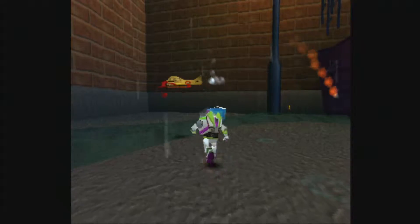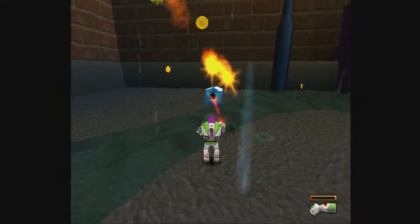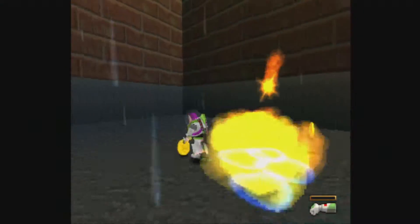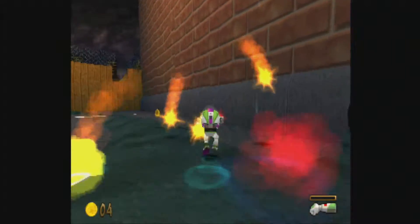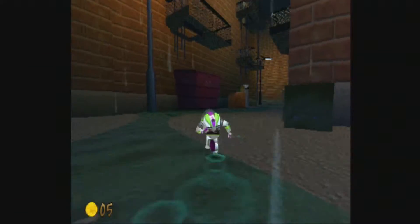We have a new enemy - planes. Literally a plane. We've already fought some of these. If we want to get rid of the planes, we need to blow up the box. Yes, we can. Blow up the box and the plane's gone. We also have boats now and automobiles. We've already seen Zerg cars - can we finish off the trifecta?